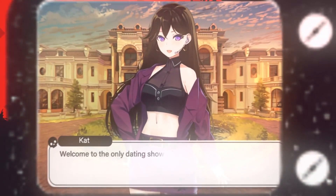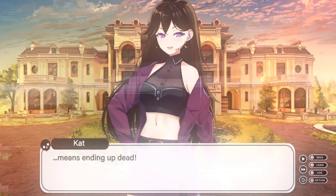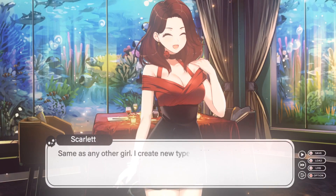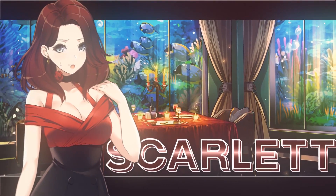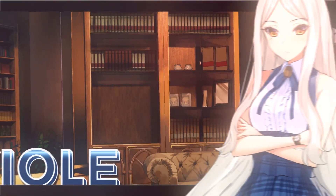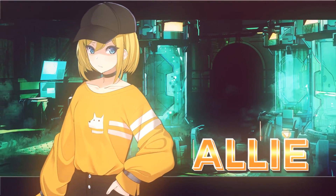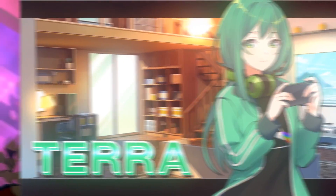Visual novel games are typically known as low spec, and Find Love or Die Train is no exception. The basic story is that you're on a dating show and you've got to get a girl within 7 days or you die. There are lots of paths to choose from and about 4+ hours of content. On top of this, the visuals are great, despite the only requirement being 2GB of RAM.